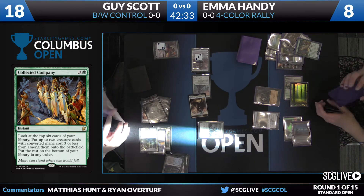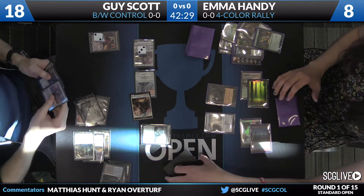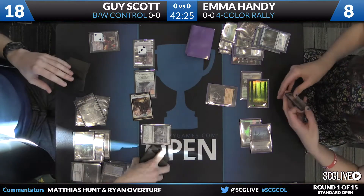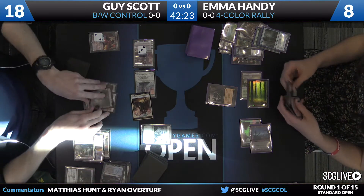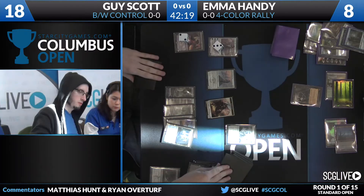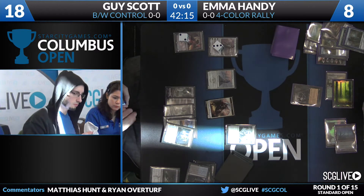Also she could try to find an Elvish Visionary — she elected not to play the Visionary in her hand, but if she Visionary'd into Evolving Wilds, the only way to get the white mana to play a Rally on the next turn would be to play the Evolving Wilds on her own turn. That actually makes a lot of sense. Rally is a deck with so many sequencing plays to it.